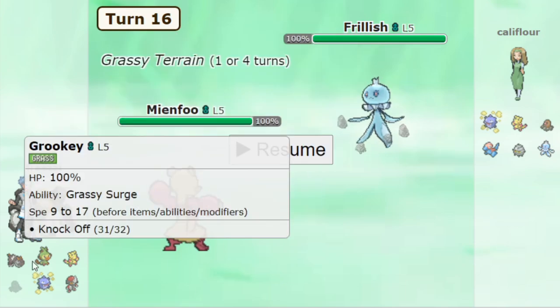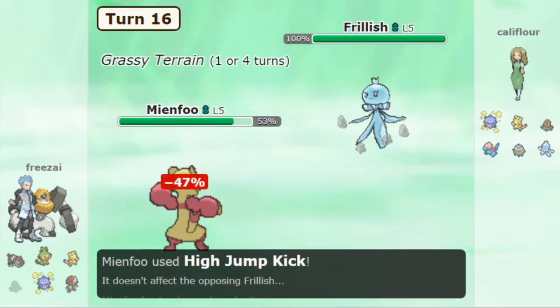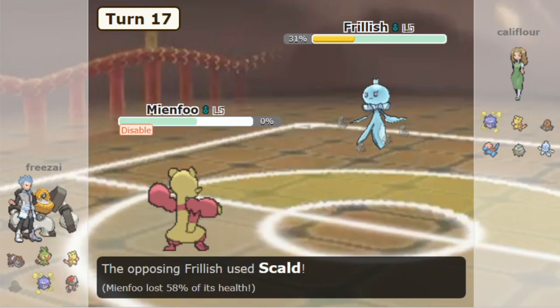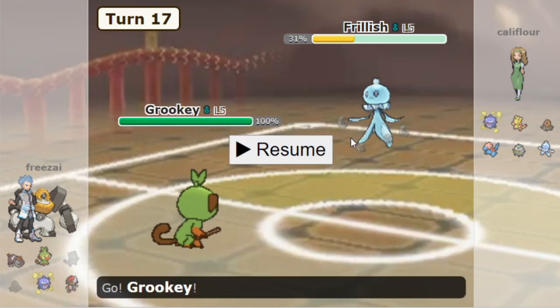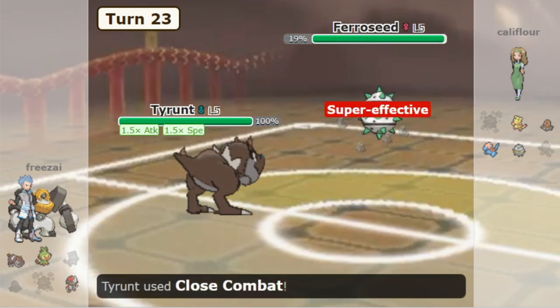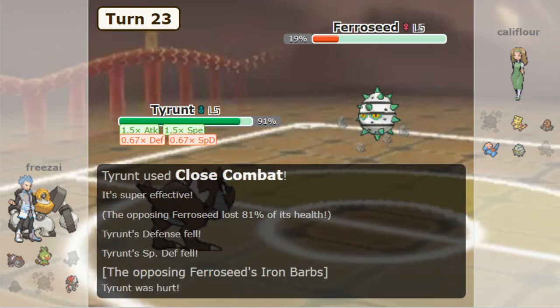The key moment of Game 2 comes down to Mianfu versus Frillish. Frillish is the Tyrant counter, so it's very important that you keep Frillish healthy. We see a High Jump Kick and a Knockoff — he lets Frillish get knocked off. Mianfu goes down, and it's a 4-on-6, but it's not a true 4-on-6 because of how powerful Tyrant is now. Tyrant is basically unstoppable now that the counter was knocked off.